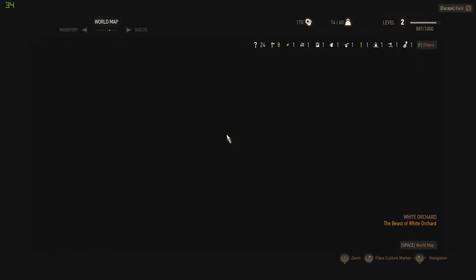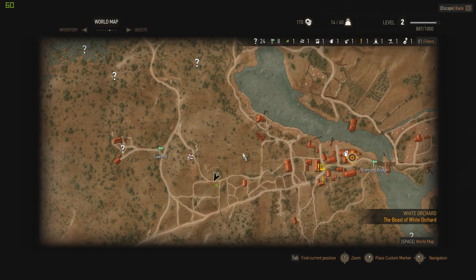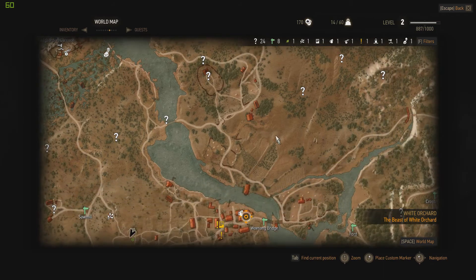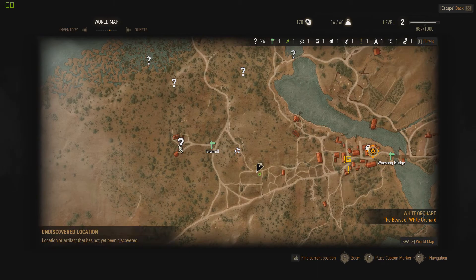Remember, you can pop into the map anytime. Because I read that notice board, everything on the map unlocked. So I've got all these points of interest — there's a point of interest over here, so we can explore any of these.